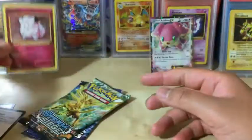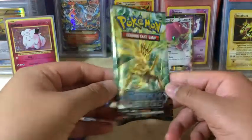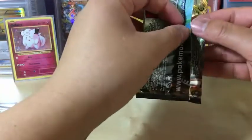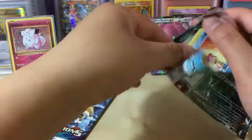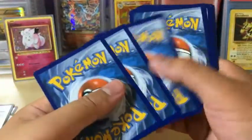Okay, so let's see what Steam Siege has. Can we get the mastermind of all Pokémon Trainers — the elusive, the all-knowing Professor Sycamore? We have another white code card. Let's see what we got.